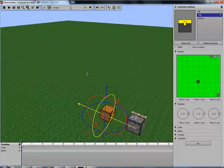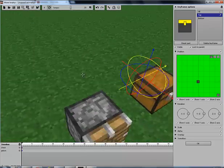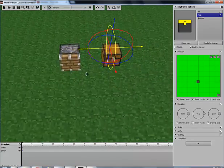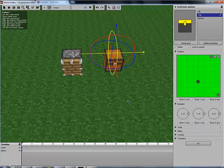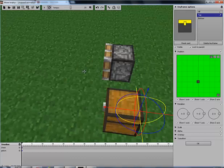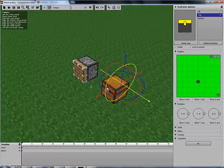This update was added about 60 days ago — yes, 60 — and it contains special blocks and lots of other stuff. Here are two of the special blocks: a chest and a piston.